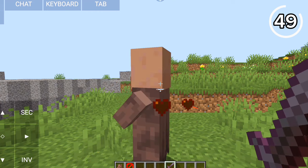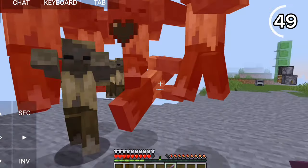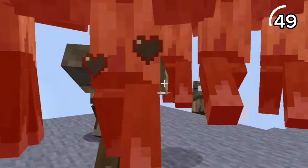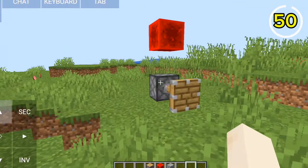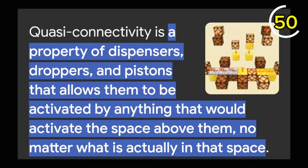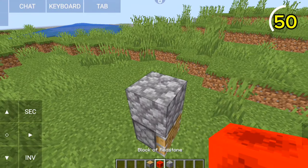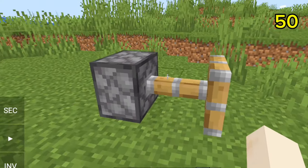In Java, when you attack there's a small cooldown, making axes stronger than swords. Java's swords even have a sweep attack. But on Bedrock, you can spam click without a cooldown. How is this piston powered? On Java, this is because of something called Quasi-Connectivity — just separate a redstone block from a piston and break the block below it and you get a cursed-looking piston.